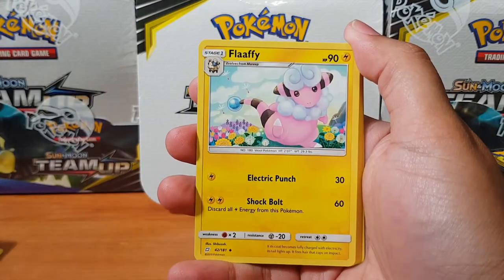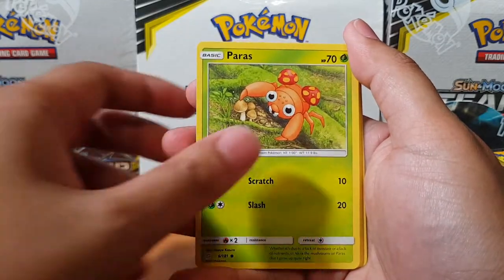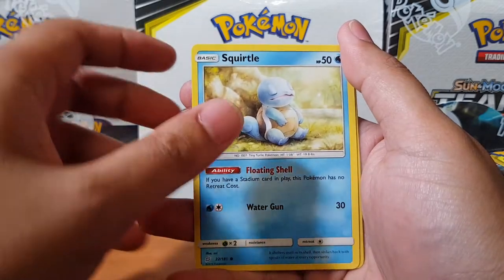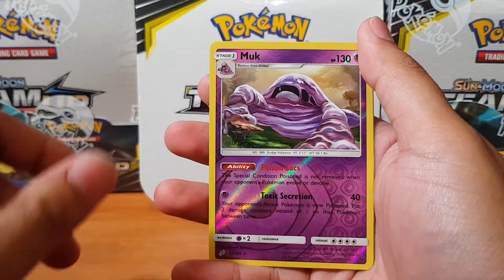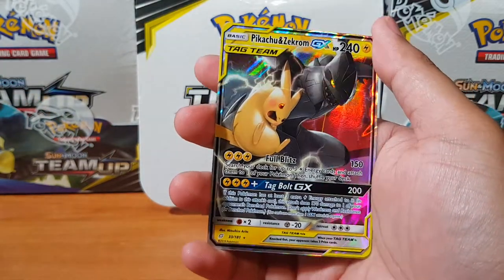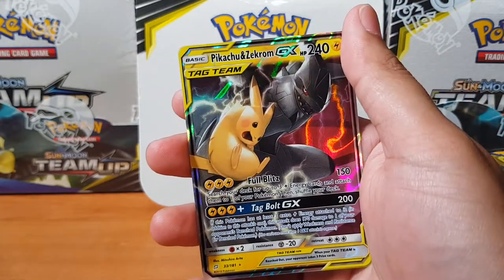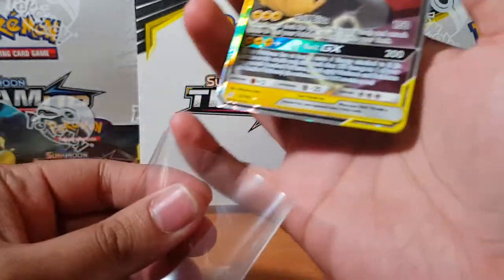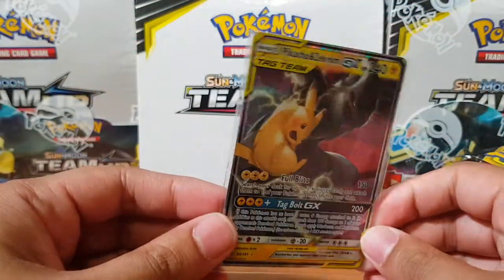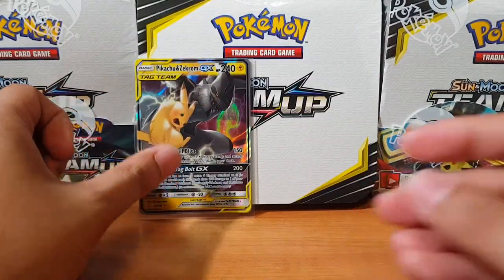I got Morgrem, Flaaffy, Jinx, Geodude, Parasect, Joltik, Blitzle, Squirtle — daydreaming again — Muk, and for the rare we have... there we go, we got another Pikachu Zekrom GX! This is the second one I've gotten. First we got one in the pre-sale box, and now we've got another one here. Awesome artwork as always.